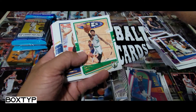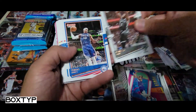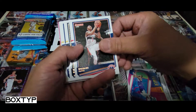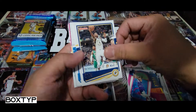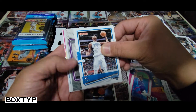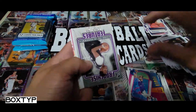Zion Williamson second year card — cool, I don't have that yet, let me put it on the side. Harrison Barnes — okay. We got a Franchise Features and what looks like Iron Facts of the Sacramento Kings.